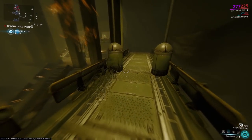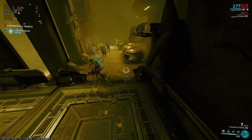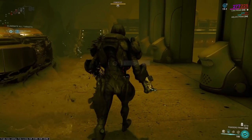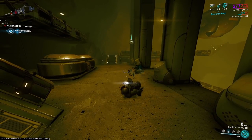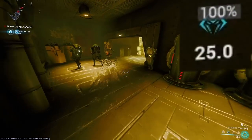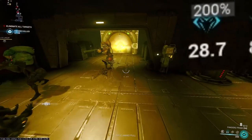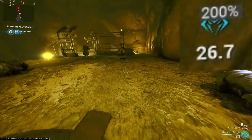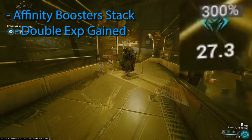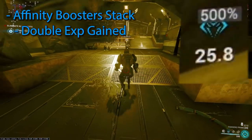Now that we've covered some of the basics of stealth, let's talk about why stealth is so important and the bonus you get from it. When you kill an unalerted enemy, you get a stealth multiplier — this stacks up to 5 times. Each stealth kill gets you a 100% increase in XP, capping at 500%, or 6 times the XP. An XP booster will stack and double all XP gained, which makes the method easier, especially if you make a few mistakes along the way.